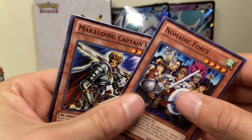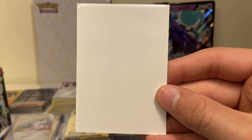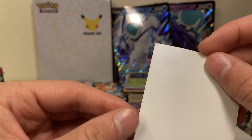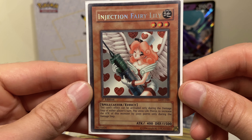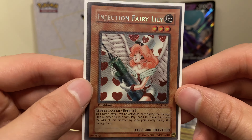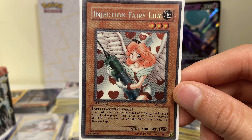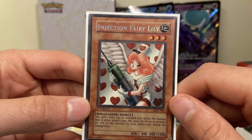Thanks for staying on this video if you have until now. If you've made it this far, you're gonna find out what my favorite card ever is — take your guesses, I'll give you a philosophical one, two, three... Oh baby! Got an Injection Fairy Lily, which is probably still not in tremendous shape but better than the others. This is my first — maybe only — booster box I've ever pulled of Yu-Gi-Oh: Legacy of Darkness.